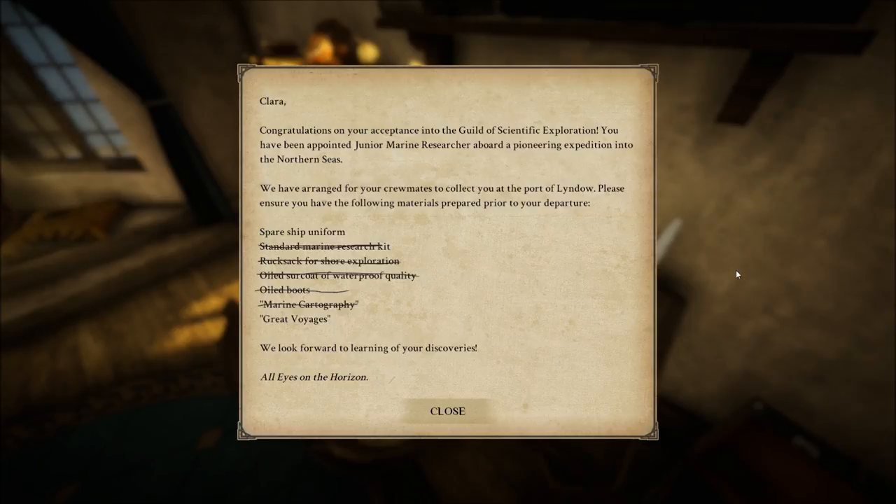Clara, congratulations on your acceptance into the Guild of Scientific Exploration. You have been appointed junior marine researcher aboard a pioneering expedition into the northern seas. We have arranged for your crewmates to collect you at the port of Lindau. Please ensure you have the following materials: spare ship uniform, standard marine research kit, rucksack for shore exploration, oiled surcoat of waterproof quality, oiled boots, marine cartography, and great voyages. We look forward to learning of your discoveries. All eyes on the horizon.